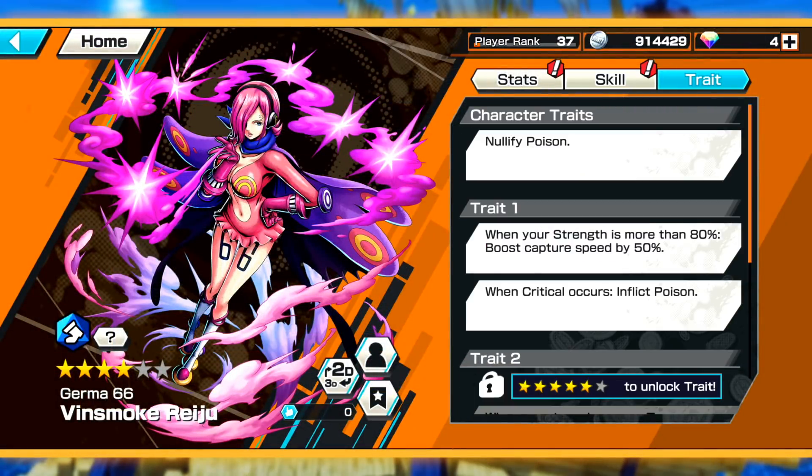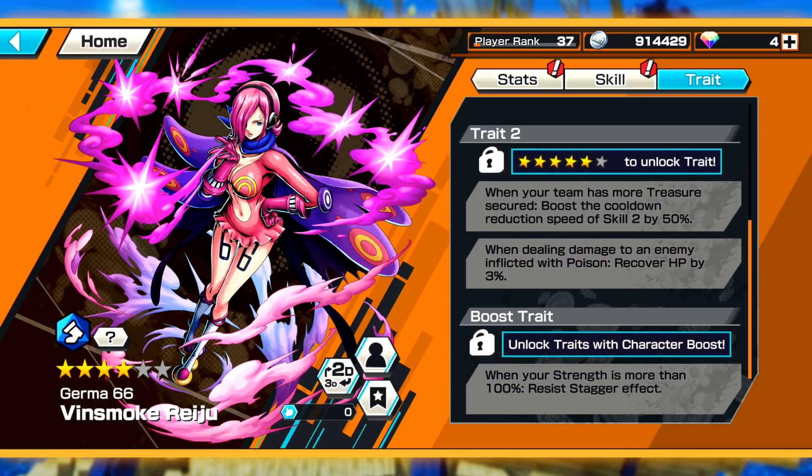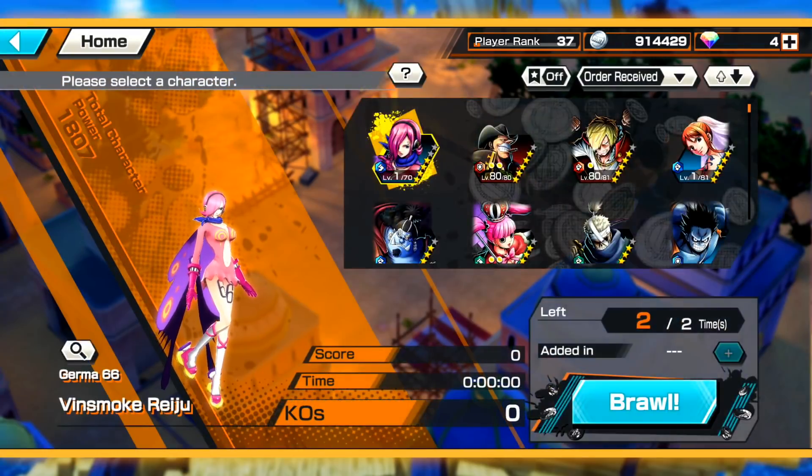Invincible — do they really just take no damage in that barrier? And this is why I wanted to get her to 80, by the way. She nullifies poison as her character trait. When your HP is more than 80%, boost capture speed by 50 — that's pretty good. When a crit occurs, inflicts poison. She and Crocodile are gonna be super annoying with that poison. When your team has more treasure secured, boost the cooldown reduction speed of skill 2 by 50% — that's actually a really good trait.